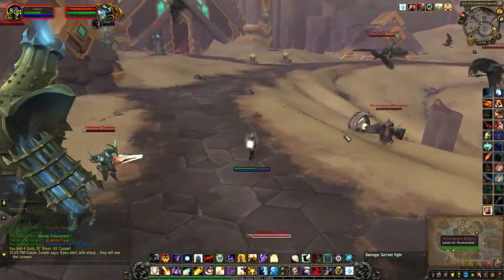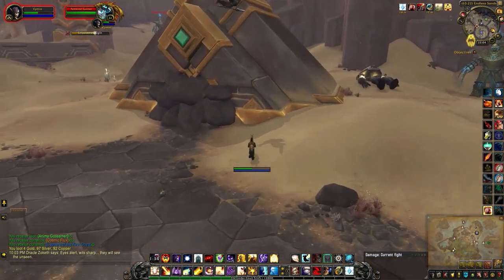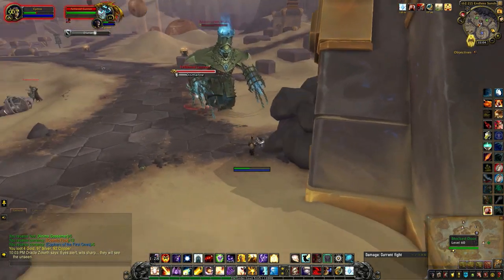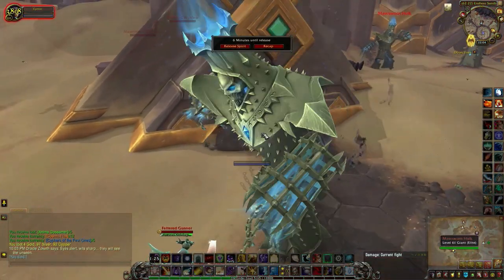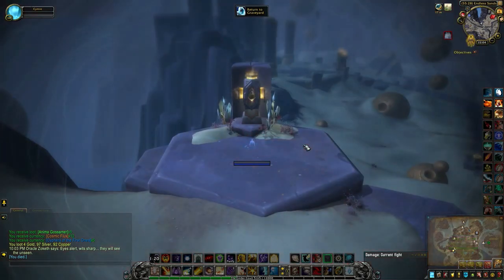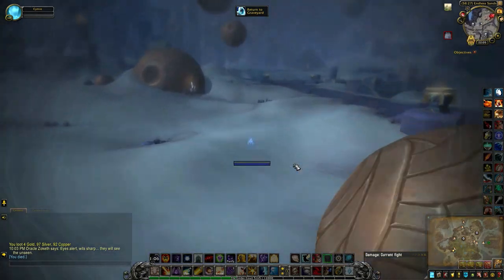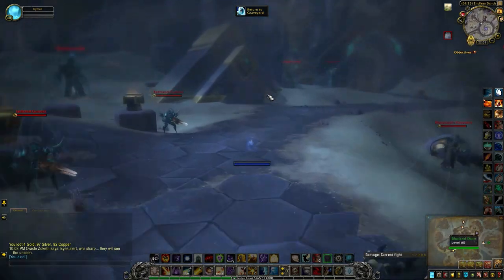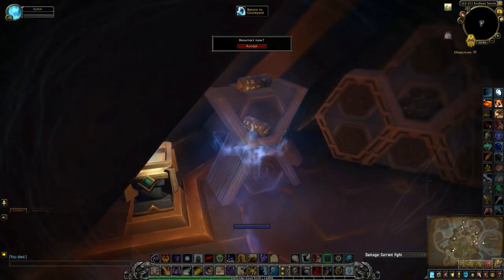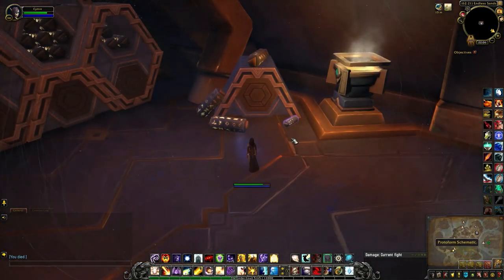However, there is another way to get into the building. If you've done the quest but haven't unlocked Protoform Synthesis yet, you won't actually see the schematic. So what you can do is aggro some mobs, die right outside, and then enter the building as a ghost. The boulders will still form a barrier, so you have to climb on top and squeeze between the two rocks at the top. A sneaky way to get the schematic.